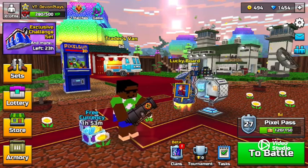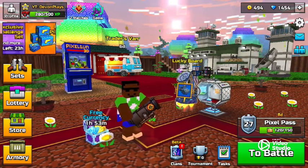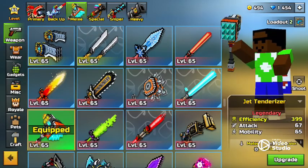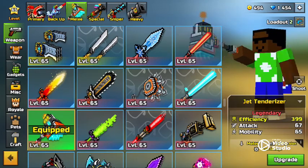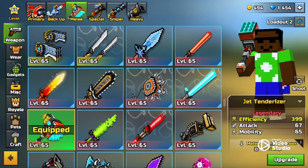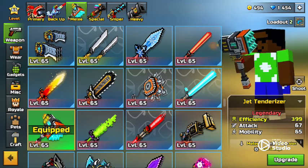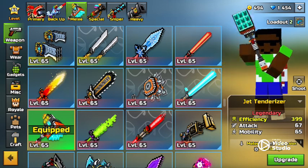Alright guys, hello and welcome back. As you can judge by the title, it's gonna be the Jet Tender Riser. This weapon is great — legendary attack speed of 67 and mobility of 65. This weapon can charge up and it has a small area damage.